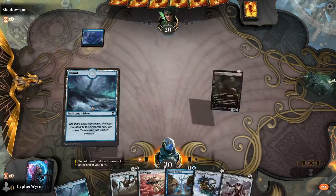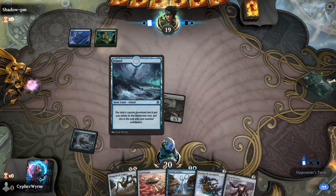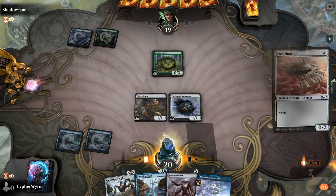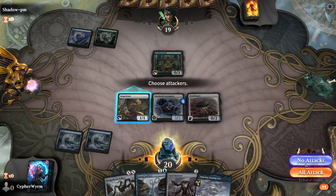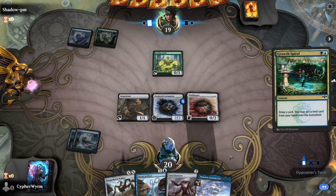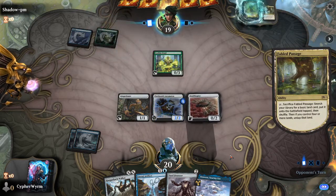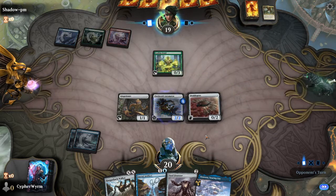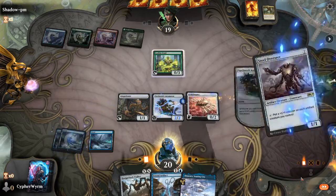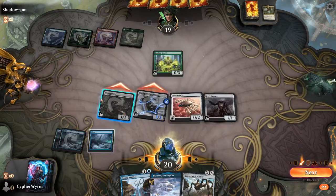Keep. Play the Gingerbrute, swing for one. There's a Leafkin Druid. Play Patchwork Automaton, play Ornithopter, play Ornithopter Passenger. There's a Growth Spiral — there's a Growth Spiral, there's a Growth Spiral. Play land, play Steel Overseer, play Steel Overseer. Swing, swing — go ahead and make you unblockable.